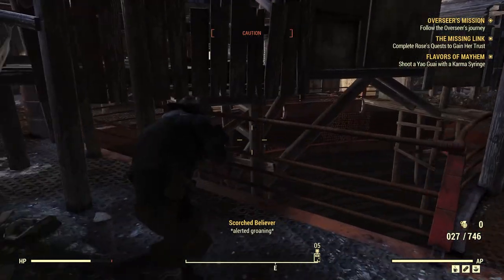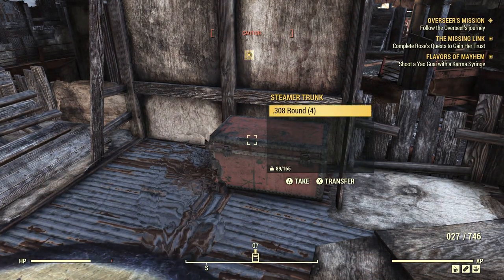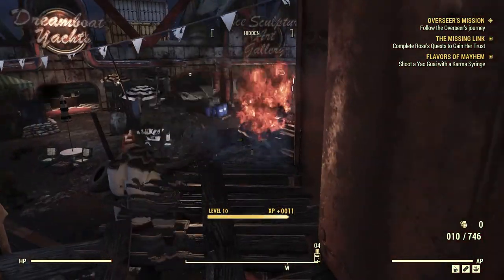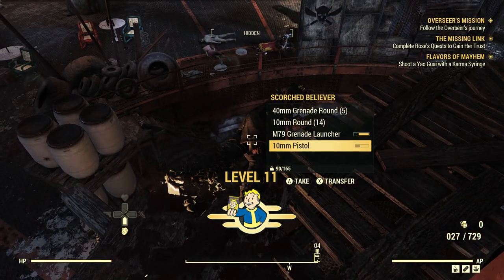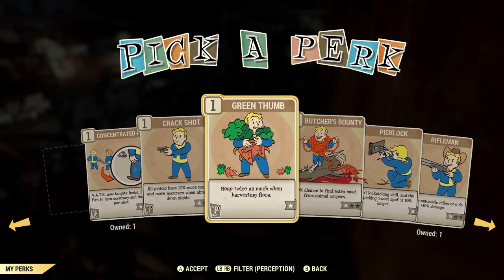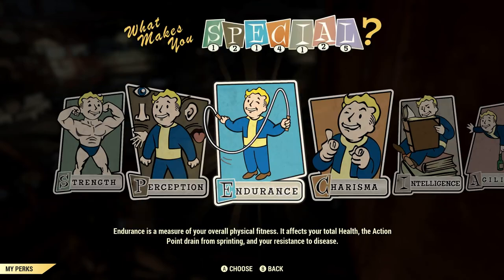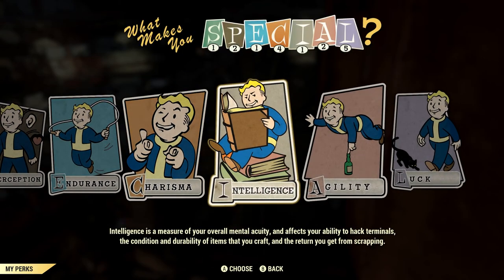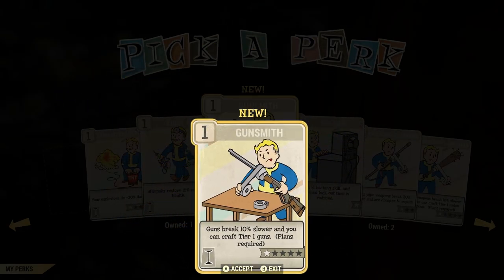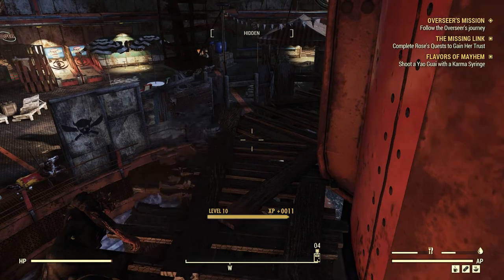Let me find and kill this other guy first before going for the Yao Guai. There he is — got him. Level up! Let's see what perks are available. No, no, no, no — ooh, Gunsmith! I really hope Gunsmith works with my laser rifle. If it does, hell yeah — the weapon condition degradation should slow down significantly.